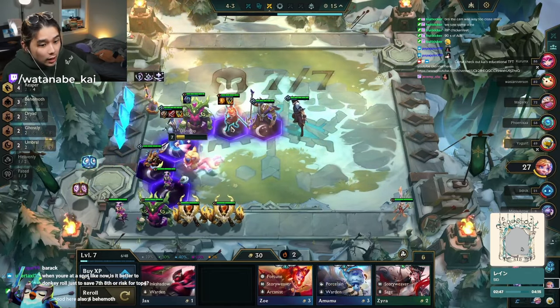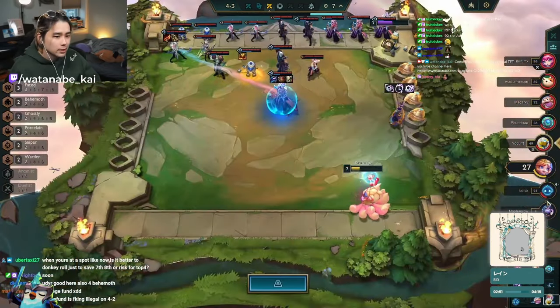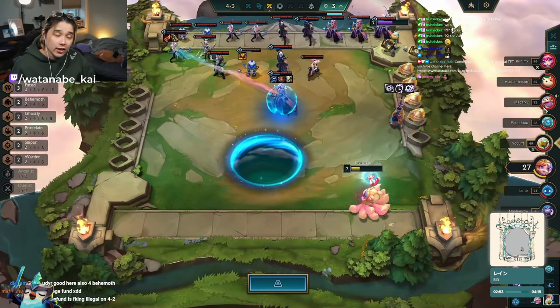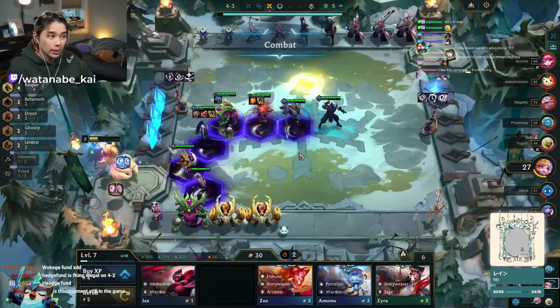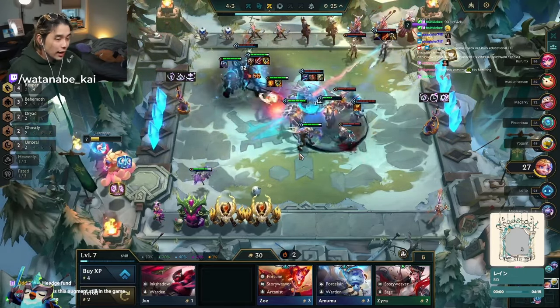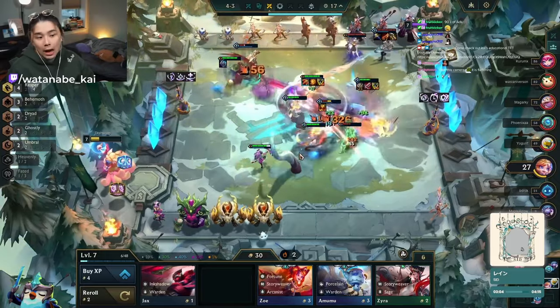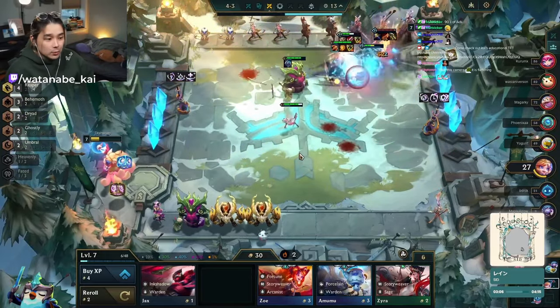He rolls a little bit — the reasoning being he's sitting on Kindred pair and Ornn pair, and hitting either of them is a noticeable spike, specifically Ornn 2. He didn't find it, totally okay. He's probably a bit anxious in this spot. I know I would be as well — I'm probably shitting myself if I were him. 27 HP.